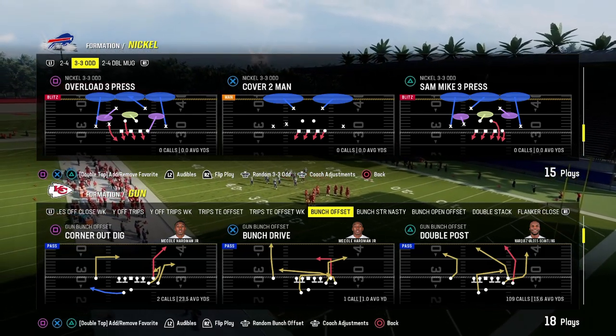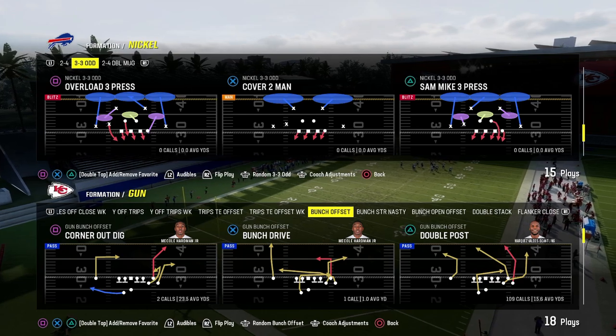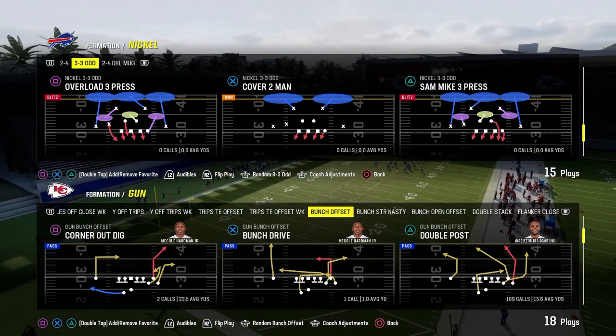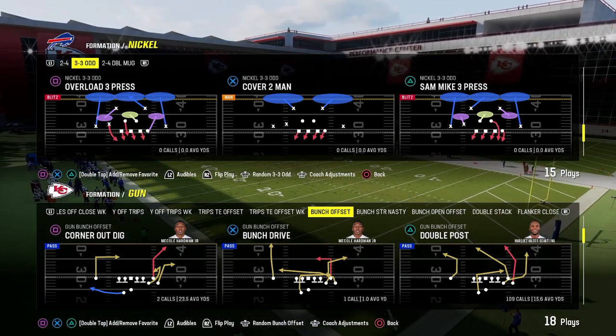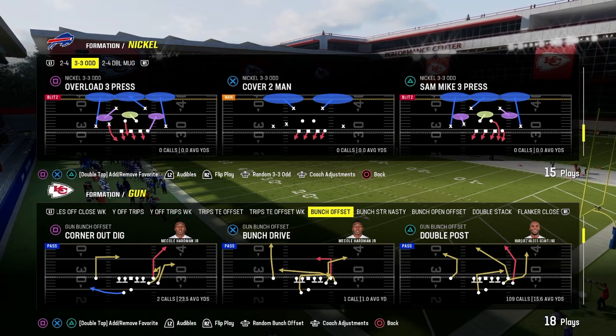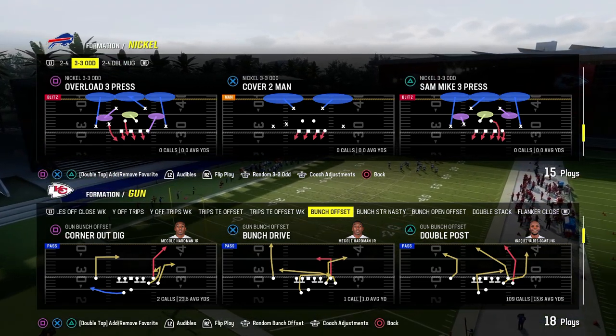In this video, I'm going to be going over one of the new better defenses in Madden 24. It could very well be the best end-of-year defense in Madden 24, and that is the Nickel 335-Odd. I just dropped a brand-new Nickel 335-Odd defensive e-book. If you guys want to get access to the full e-book, check out my new website at school.com slash Cody Boward — I'll leave a link to that in the description.